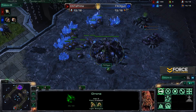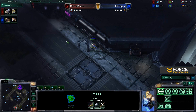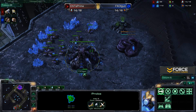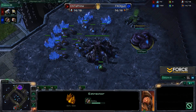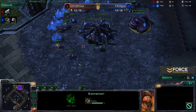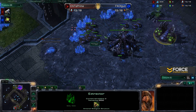Anyway, let's get right into the game. We have T-gun up in the north position, and it looks like Cheetah is going to be moving up to scout him right now. We can see T-gun starting out with that one-base play, opening up with gas and getting that pool in just one moment — should just about hit 200 minerals.